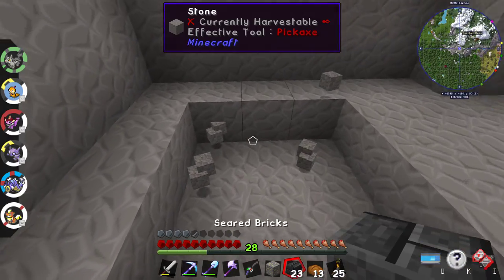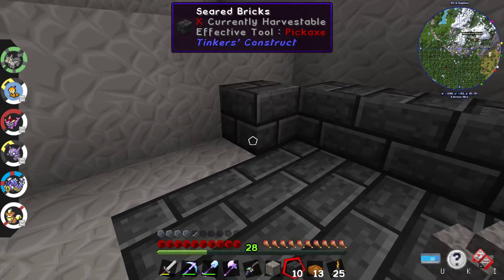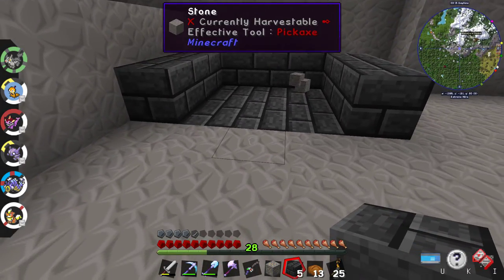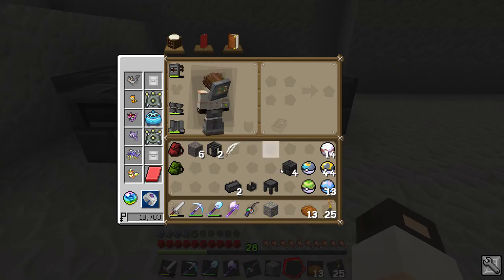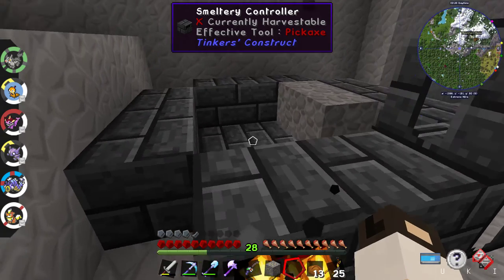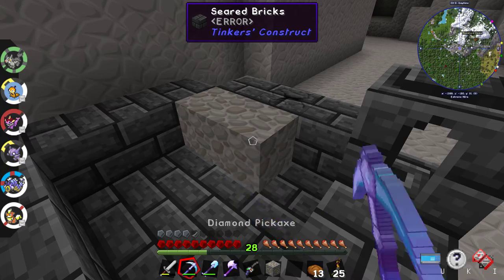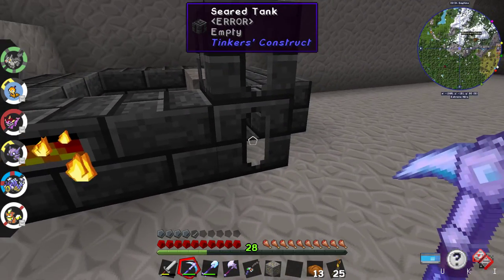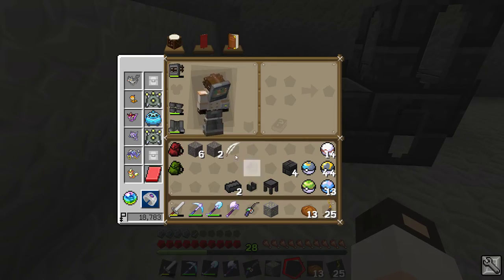Let's put these in, and then we do a three by three ring here. We'll put the controller here and we'll put the tank here. Because it lights up, we know that it's working. Is there stuff in it already? Oh, there's cobblestone — there was loose cobblestone in there. That makes sense.